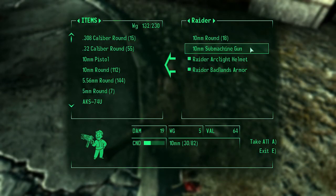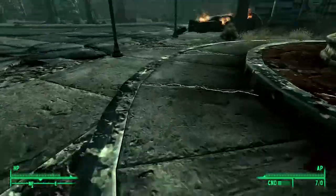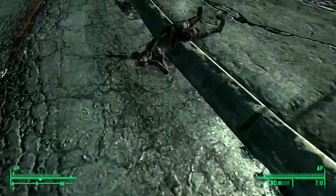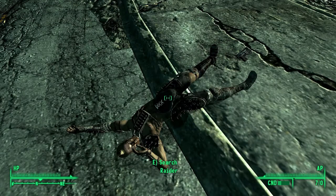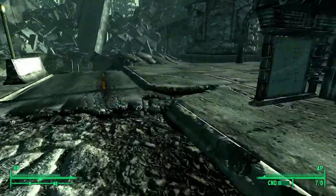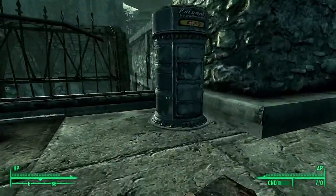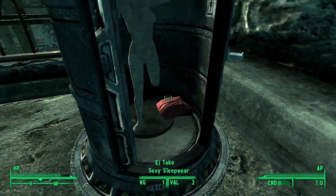They've got a submachine gun, I think I'll take that. I've already got 10 millimeter, I can take these 18 rounds. It's pain spike armor — that's crap compared to what I've got. A pack of cigarettes, I don't need that. Sexy sleepwear! Well, hello Miss Mannequin!